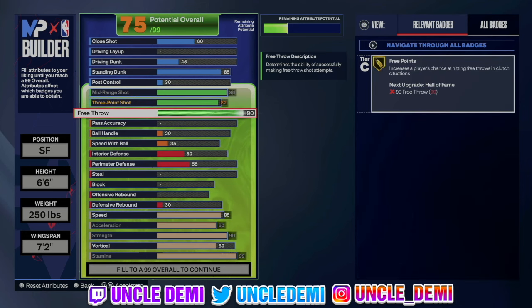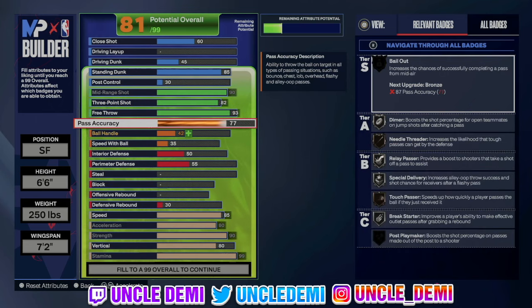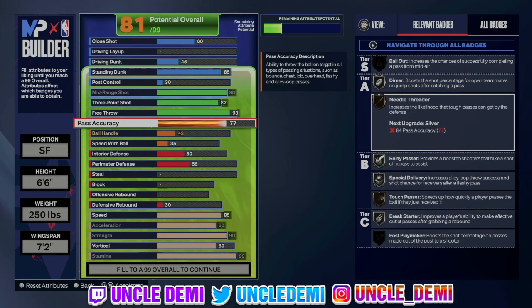Then we're gonna go 93 on the free throw. 93 free throw gives you Free Points on gold. Of course, if you're not playing any type of rec or pro-am, you can take this all the way down and put the attributes elsewhere. But most people are playing rec, so you wanna make sure you can hit your shots. For your pass accuracy, you wanna go 77. This is mostly just to get Needle Threader on bronze. When you go to the basket and everybody crashes on you, you pass it back out and the nearest defender gets stunned. You also get Break Starter on silver to help with outlet passes.